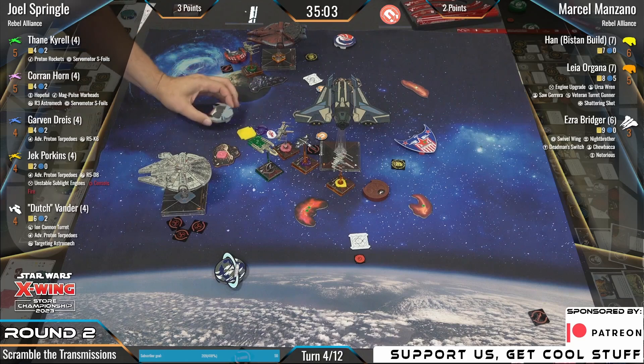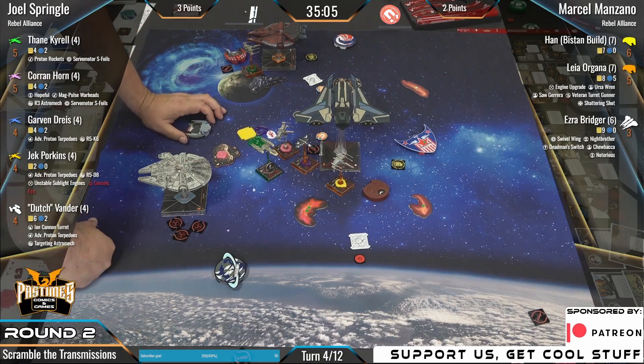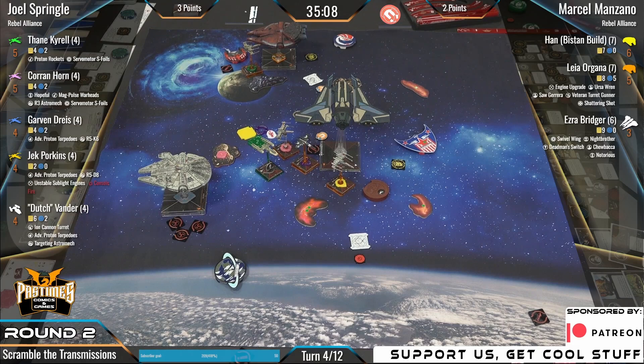Yeah, so unfortunately Marcel brought a scum list, but he had forgot an M3A dial. We couldn't find one for him, so this is the backup — the bumper boats. Golf Squadron Podcast. Hello everybody, my name is Nick Sperry. You are watching Golf Squadron Podcast here. We've got Han Solo facing the board edge here with three ion tokens — that means he's ionized.